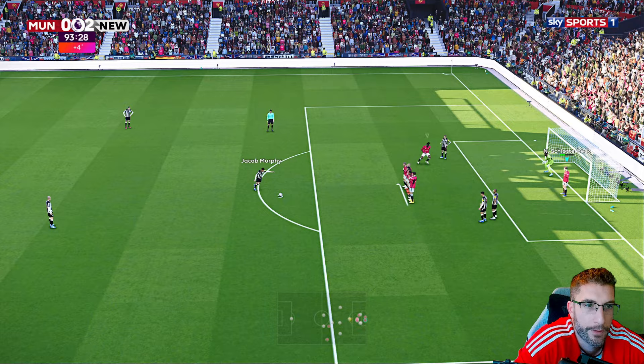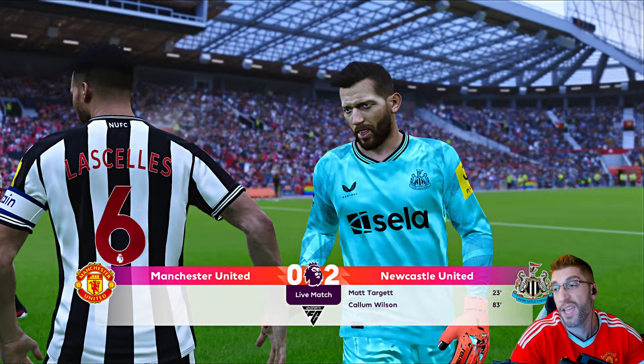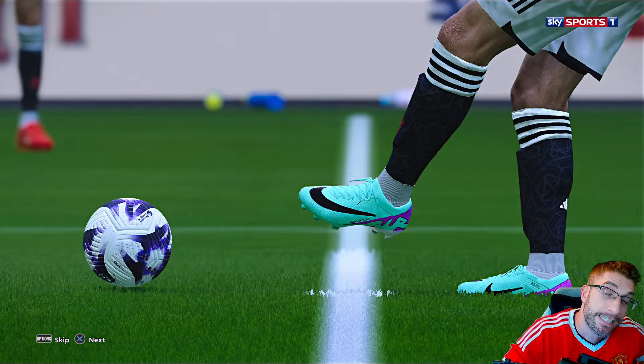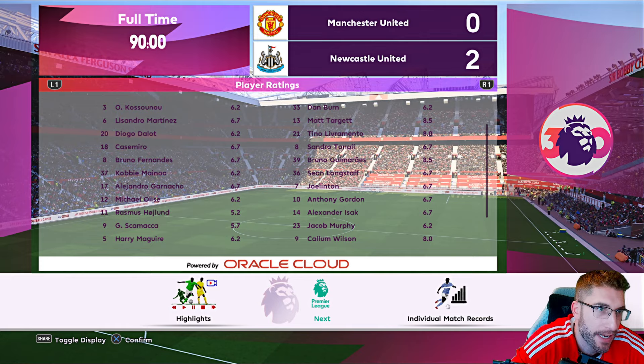It's going to be Murphy to take the free kick — big deflection. He comes all the way back to Murphy. Schlitterbeck's there. Scamacca — and there's your full-time whistle. If it's away from home, okay, I can accept that. But we are losing at home. We lost to Luton 3-1 at home, now lost to Newcastle 2-0 at home. We've got Arsenal next. Eight attempts to six — we had chances, we had possession. Just rubbish.